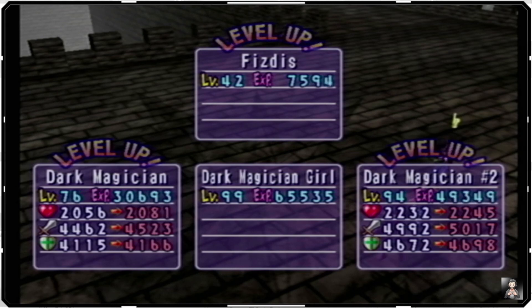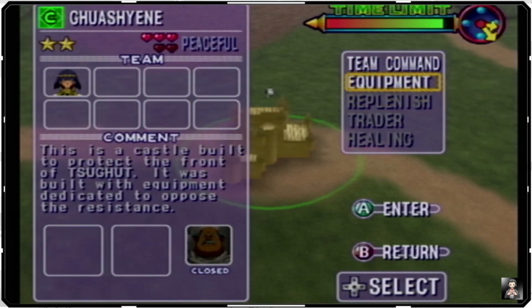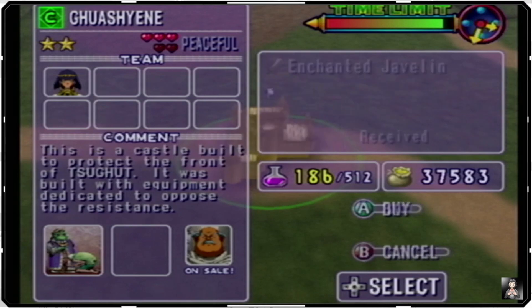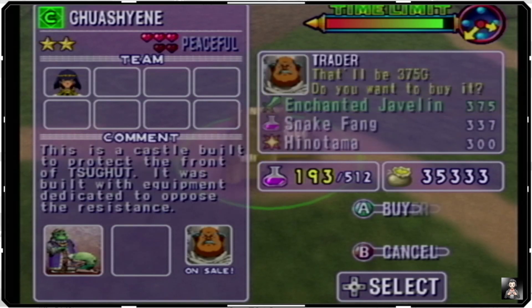Dark Magician number two is getting up there for us, so I really don't think it's going to be much longer before we end up swapping him out. Really quick, let's get a traitor going — Enchanted Javelin. I think I need some... one, two, three... fifteen total. We want to make sure we're targeting a weaker one first, because they're more than likely going to get Dark Magician number two out.